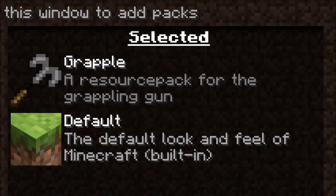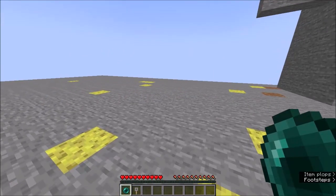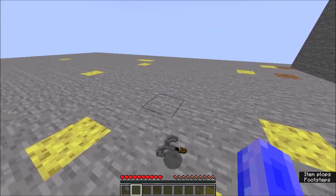This datapack requires a resource pack. To craft a grappling hook, throw together an enderpearl and a tripwire hook.